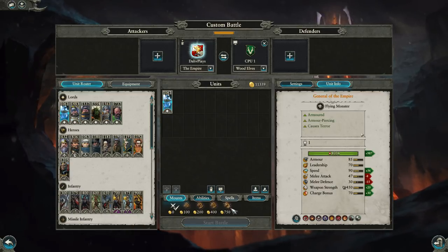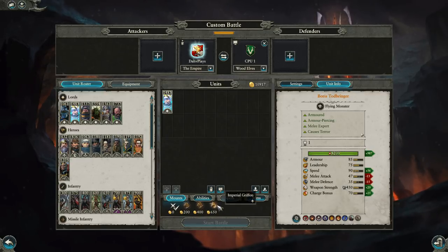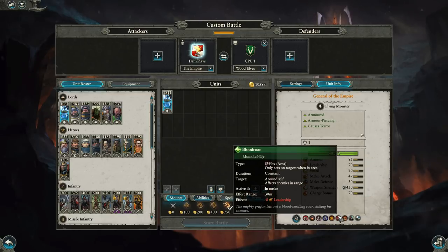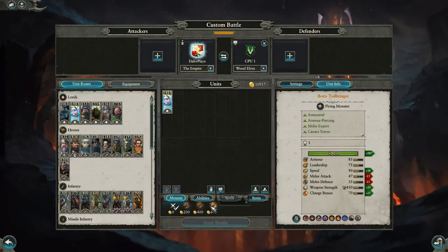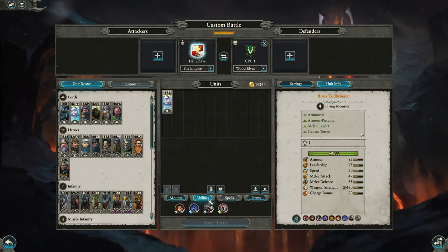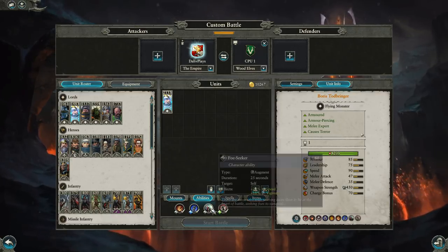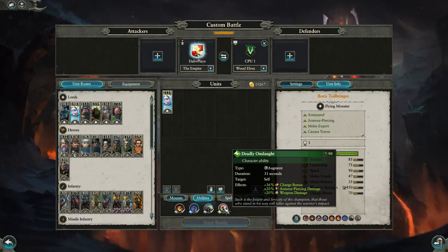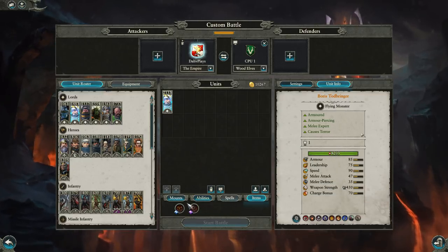Blood Roar used to be an area of effect minus 8 leadership on all Griffins, but Boris's Griffin doesn't have it. Nonetheless, he does cause fear and terror, so you're likely throwing him into the rear or flank of a unit with that fear and terror proccing. Crush the Weak will probably come into play. He's also got Foe Seeker and Deadly Onslaught — 20% AP and weapon damage plus 36% charge bonus — which is quite useful given that Boris has a pretty good charge bonus himself.